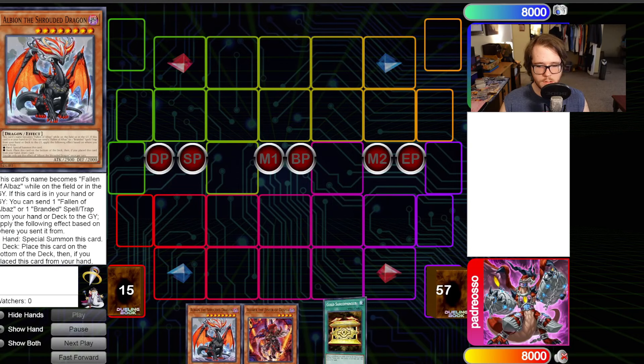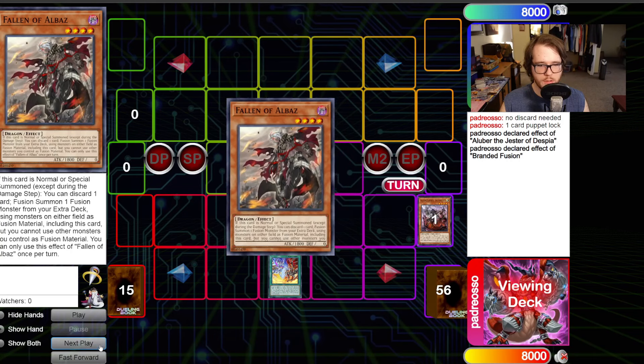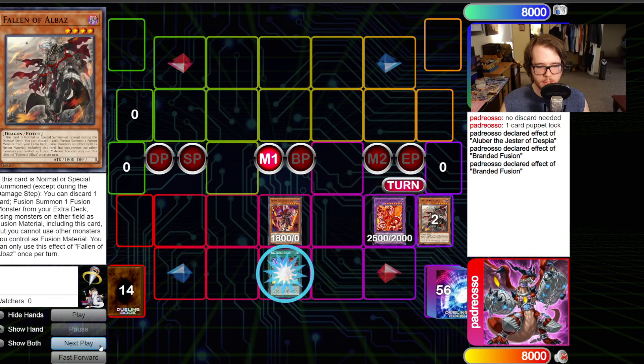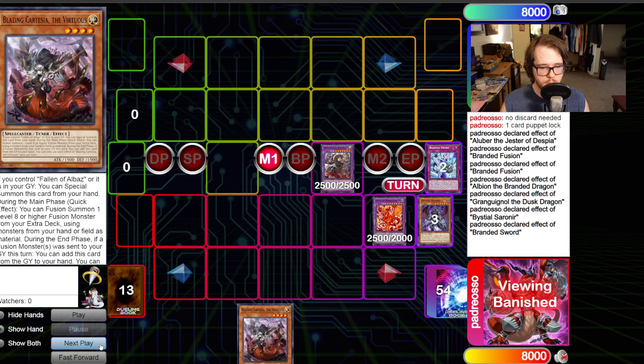Now let me show you the version without Nibiru. We go Aluber into Branded Fusion. Branded Fusion sends Cartesia and Albaz, making Albion. Albion is going to once again make Grand Goyle, banishing Cartesia and Aluber. Grand Goyle then sends Saranir.